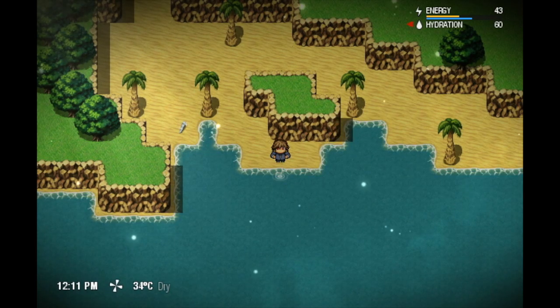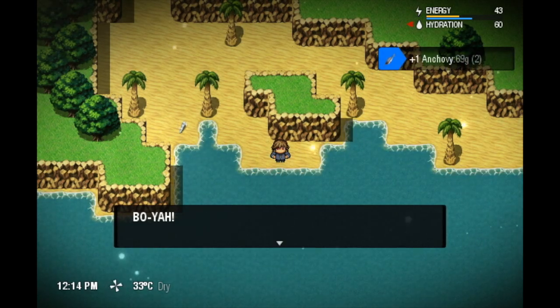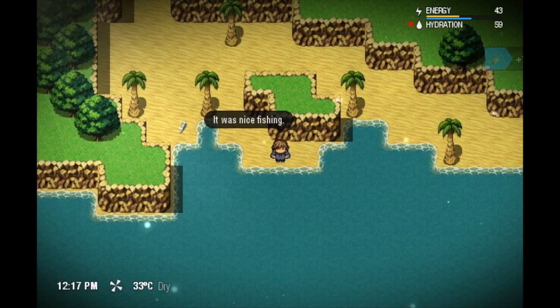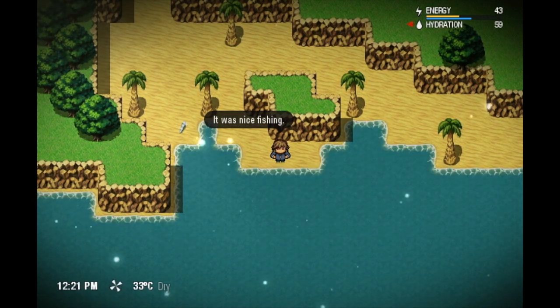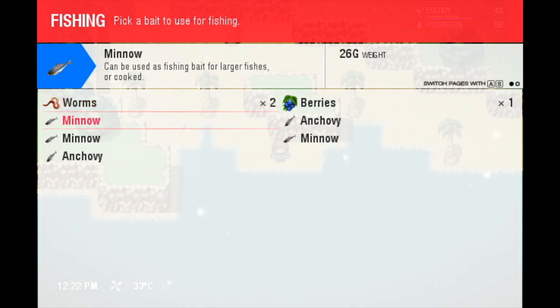Let's wait a little bit longer — you can see the time on the bottom left. We're gonna pull out now... Oh yes! We got an anchovy of 69 grams. That's pretty cool. What we're gonna do now is fish again, and instead of using worms, we're gonna use a fish as bait.